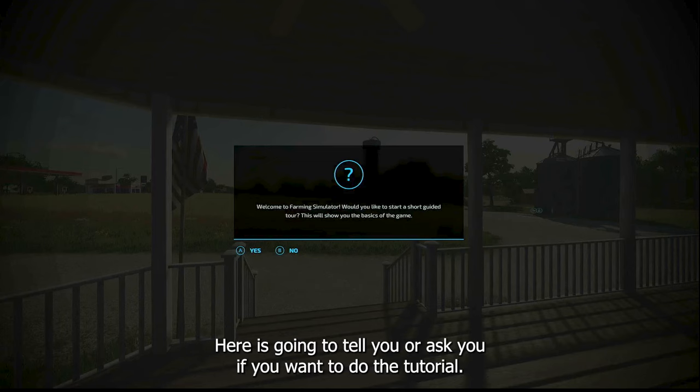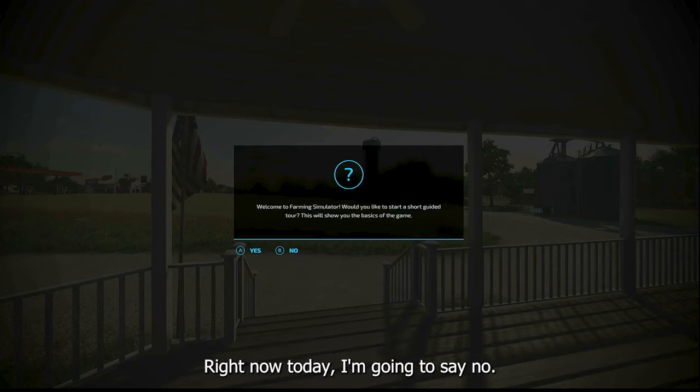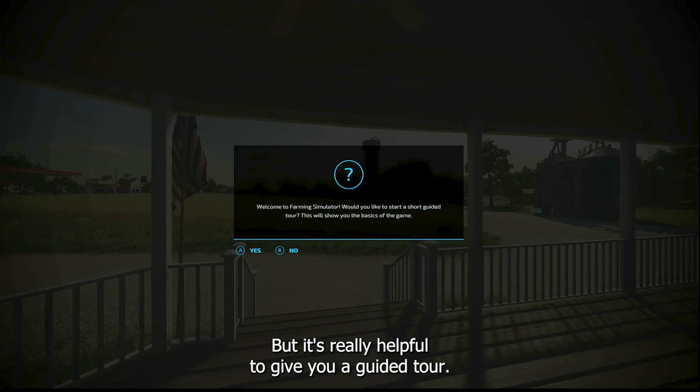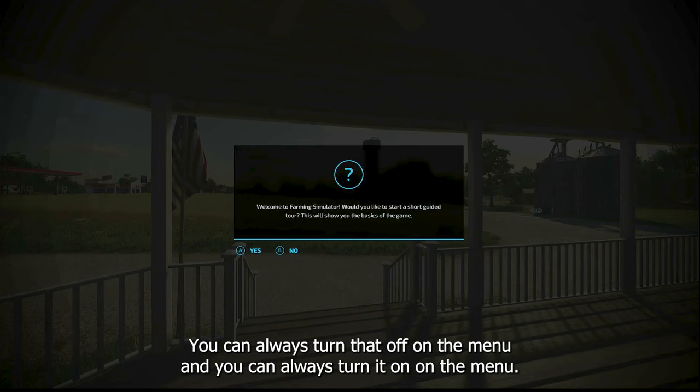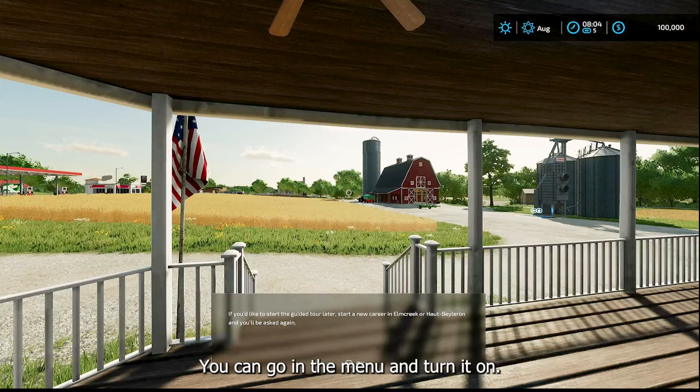You're going to get a screen asking if you want to do the tutorial. I recommend that the first time you play the game you say yes. It's really helpful and gives you a guided tour. You can always turn it on or off in the menu later.